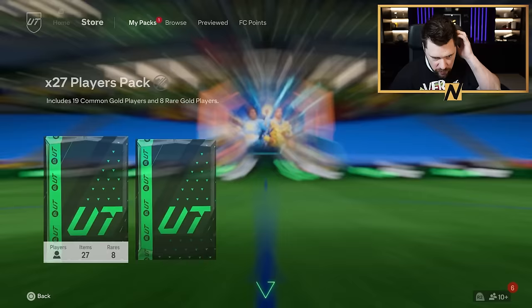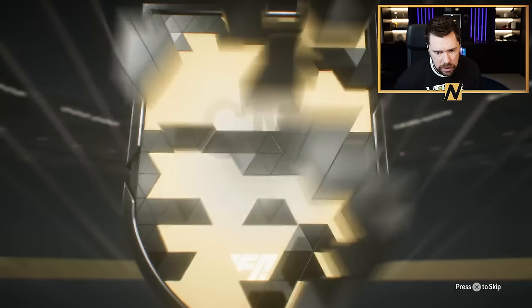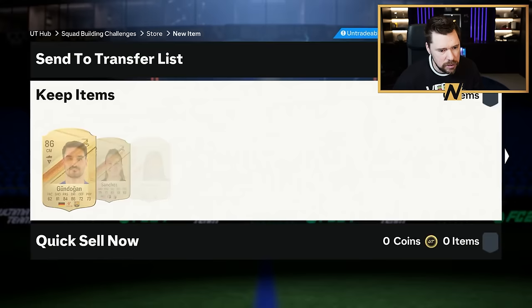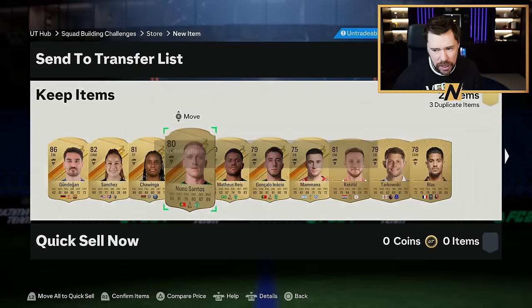A few more of these and then we can go do some 77s. German centimid. Barcelona — nice, another walkout. It's another 86 for us. A little high on the one. There might have been a blue in there as well.